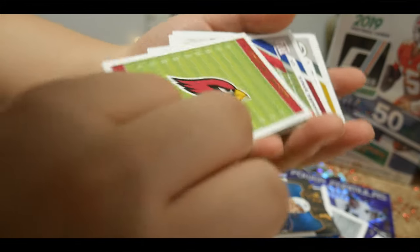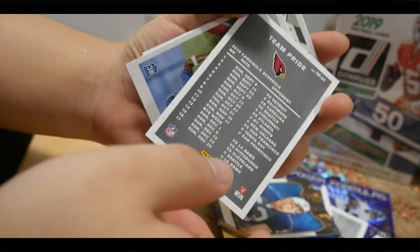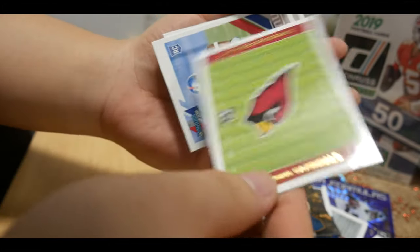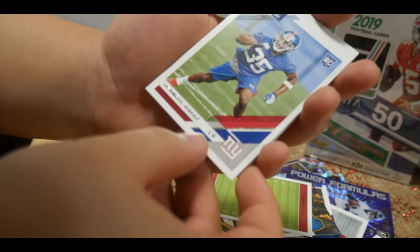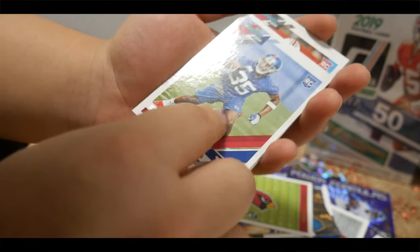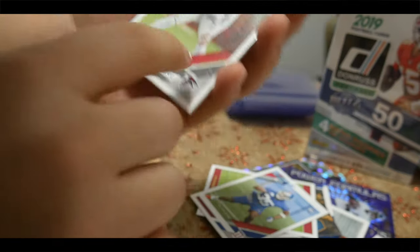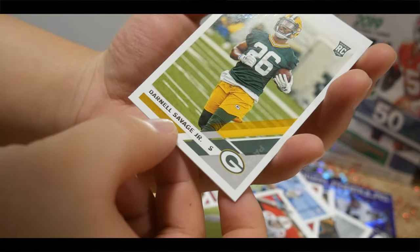I think this is a Field card — the Arizona Cardinals. Pretty nice too. This is a rookie card — DeAndre Baker, pretty cool. Rookie card — Sheffield. And Darnold Savage Jr., okay.